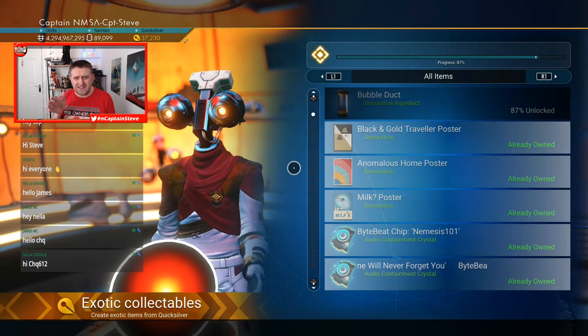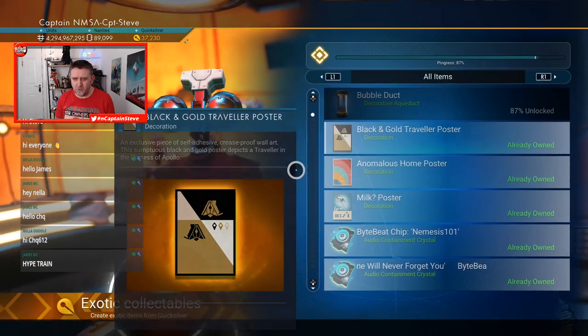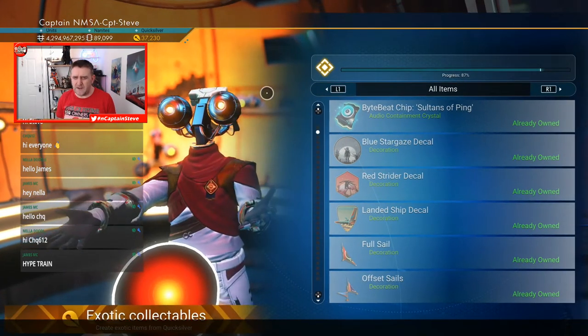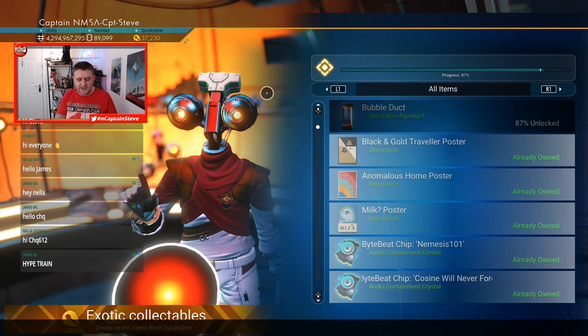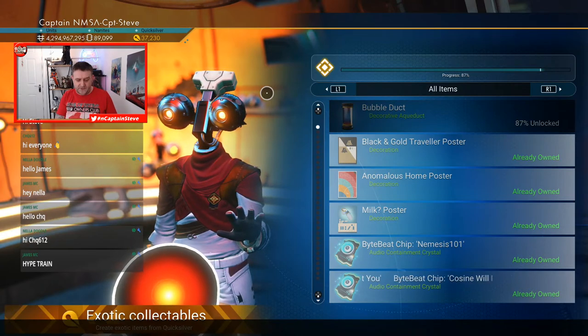If I go into 'Create Exotic Items,' you can see that progress bar at the top is at 87% right now. Once that maxes out, we're probably going to get three decals next, similar to these patch-style ones — there's an Anomaly one, a Space Anomaly one, and a few others. It's on the No Man's Sky Assistant app — let me pull that up and show you exactly what's next to unlock.